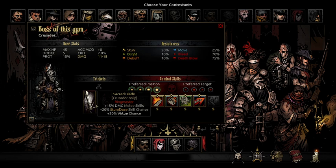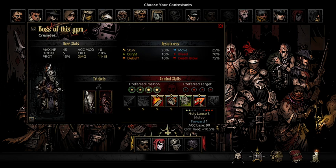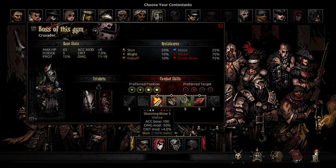The Secret Blade also gives the Crusader virtue chance, and we are probably just gonna be stunning someone unless we get pulled and then we have to Holy Lance. The problem with this Crusader is that he doesn't have a lot of accuracy buffs, so at some point in the match we will have to use Battle Ballad from the Jester to buff him up. At the start of the match you usually want to go for a Stunning Blow — adapt to the situation, see which character you need to stun.